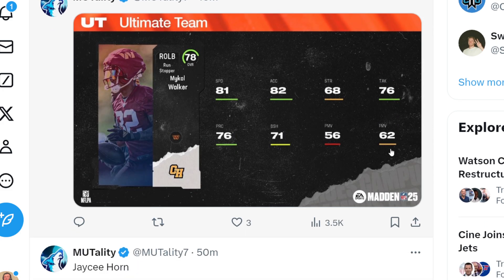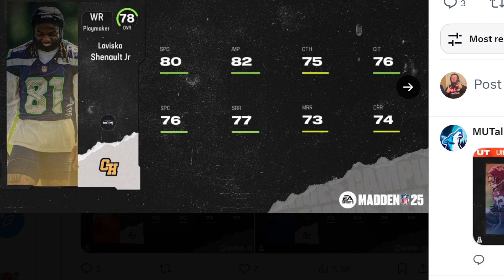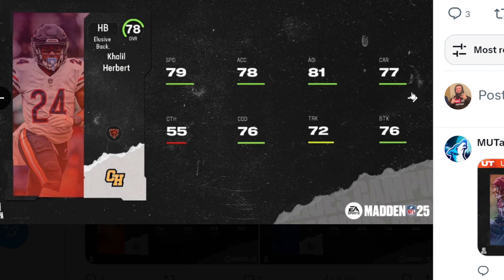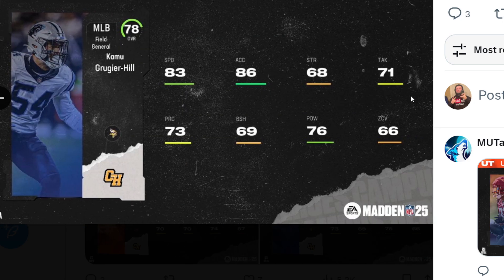We have Walker right here who is part of our 78 overalls, and continuing on with that we have Levesque Chenault, Khalil Herbert, Miles Murphy, and Hill.